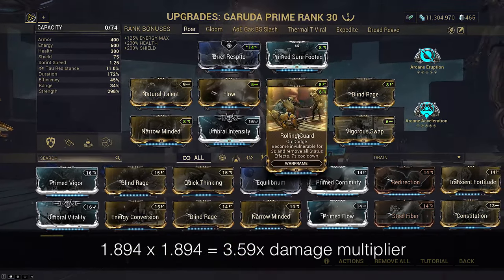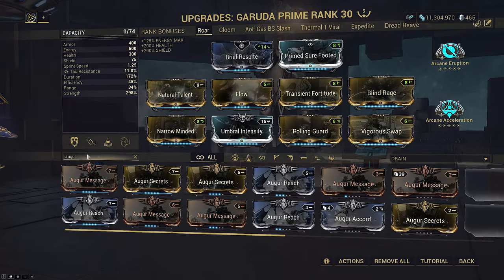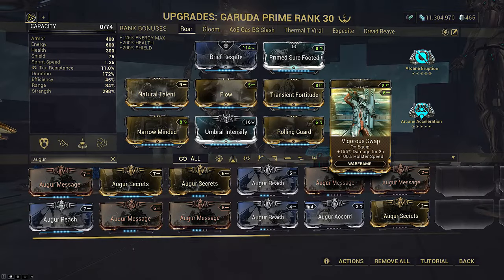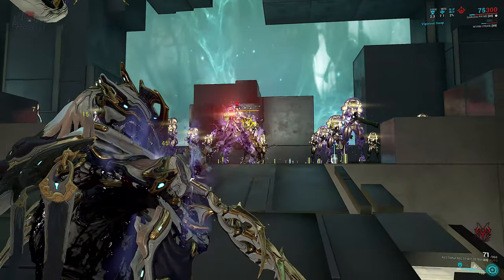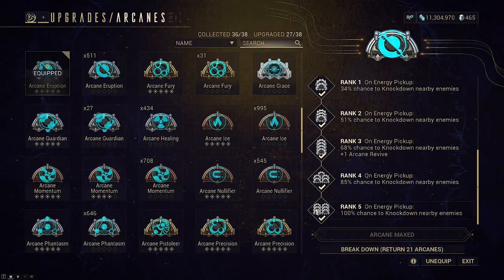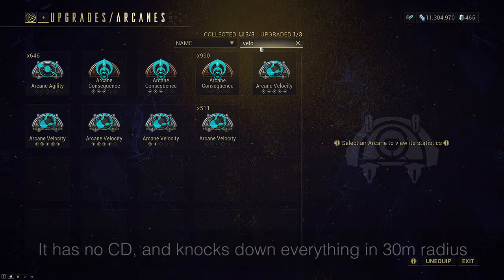Nothing survives it. Rolling Guard for Shield Gate with Brief Respite — casting any of your abilities will fully regenerate your shields, including your 1. As long as your pistol or sentinel has two Augur mods, Vigorous Swap is optional in case you're using a Zorus primer alongside a rifle or non-dual wield secondary, for bonus damage and faster swap speed between guns if needed. Prime Sure Footed will be a staple on all builds today. Arcane Eruption, because we have no other source of CC, so this is our survivability stopgap, and a fire rate arcane for whether you're DPSing with rifles or pistols.